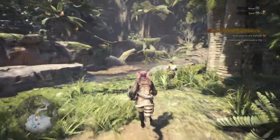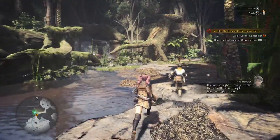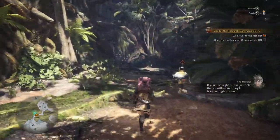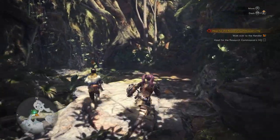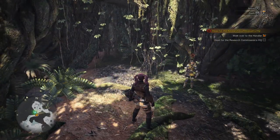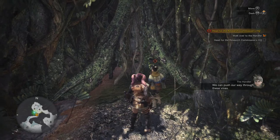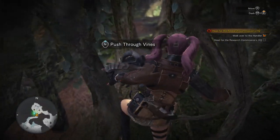Is it because of like the slower-than-usual combat? If you lose sight of me, just follow the scout flies and they'll lead you right to me. In playing what I'm gonna call the beta a little bit, it seems like the scout flies act like a glitter trail — like a waypoint trail. Push our way through these vines.